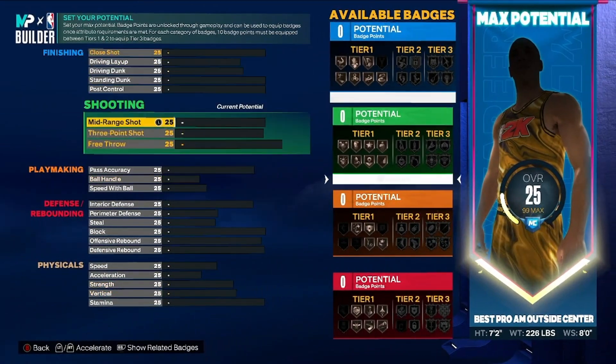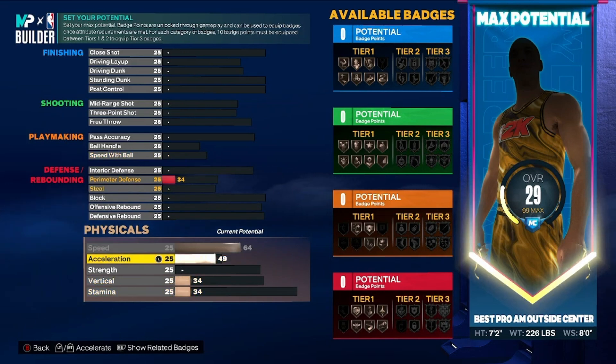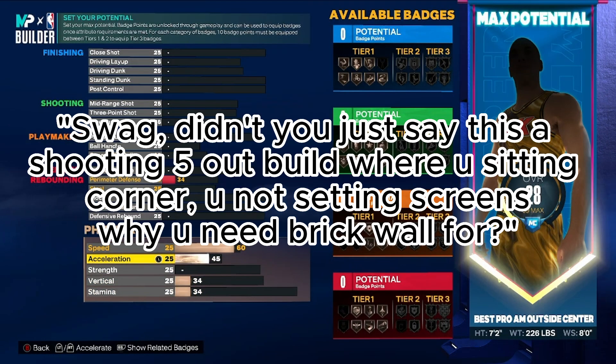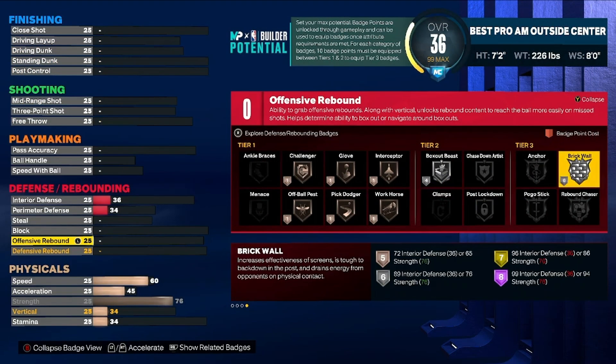Heading to the builder, let's start with the physicals. For speed, we can go to 64, but I honestly think 60 speed is good enough for a shooting center, especially one in the five-out, since the majority of your time is going to be spotting up on offense and playing corner defense. 60 speed still allows you to rotate on defense and swing down to the paint pretty fast. We're not going to touch acceleration since that's mainly for speed boosting. For strength, we want to go 76 — the reason is that 76 unlocks silver brick wall. I know what you're thinking: this is a five-out build where you sit in the corner, so why do you need brick wall?